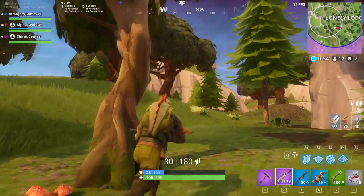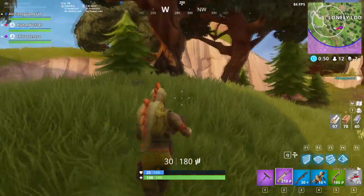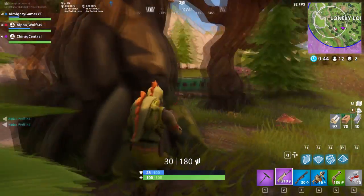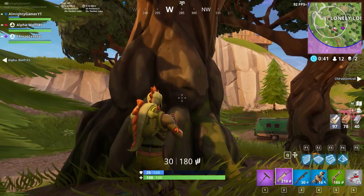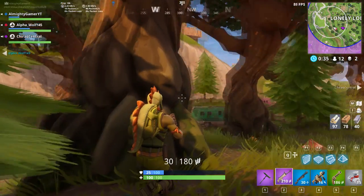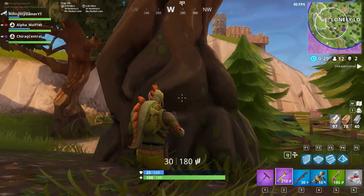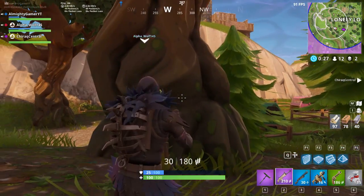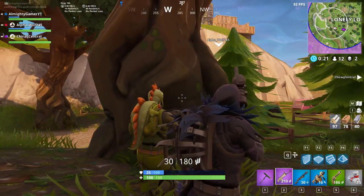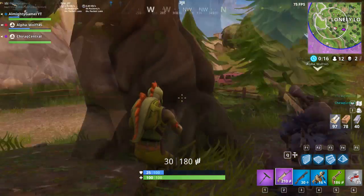Loot changes: only rare, epic, and legendary weapons will spawn. Treasure chest spawn chances increased from 50–70% to 80–90%. Ammo box spawn chances increased from 65–80% to 85–95%. Floor loot spawns nearly 100% of the time. Launch pad spawn likelihood greatly increased. Harvesting resources doubled; resources found in loot increased from 30 to 60. Chug jug, port-a-fort, boogie bomb, slurp juice, bush, and remote explosive drop rates increased. Regular grenades, shields, and bandages drop rates lowered.